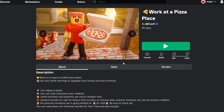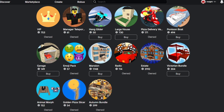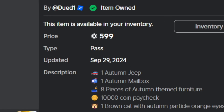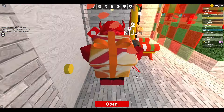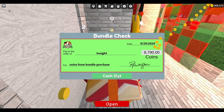The first thing I'm going to go over is the store right here. They actually released their first ever bundle game pass called the Autumn Bundle — it's 600 Robux. I have bought it, and it shows right here exactly what it contains. I'll pull up a clip of myself buying it and joining the game to see what pops up on your screen.